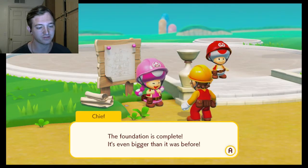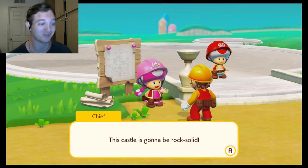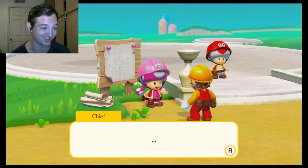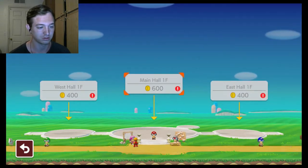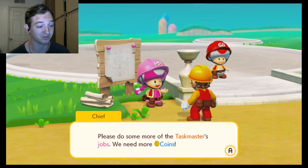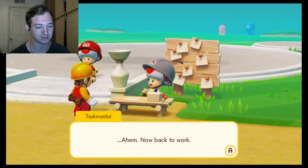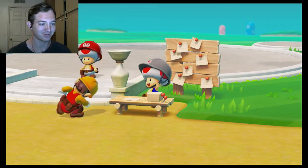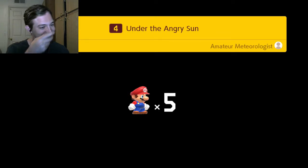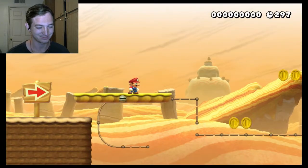The foundation is complete — it's even bigger than it was before. This castle is going to be rock solid. Hopefully the dog doesn't step on the switch this time. Why was the switch on the ground? Let's get this castle rebuilt. Either way around, I don't have enough coins apparently. Got some jobs! Under the angry sun — I remember that being mentioned in the trailer. I'm definitely going to use the angry sun in the levels I make.